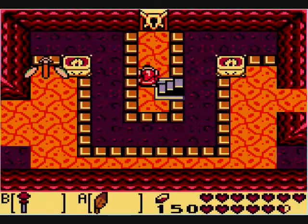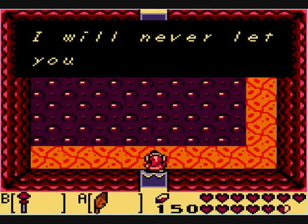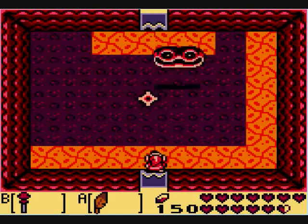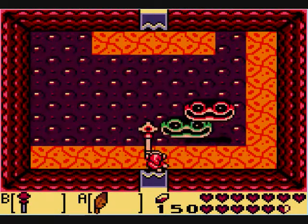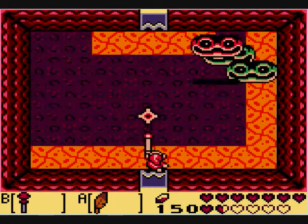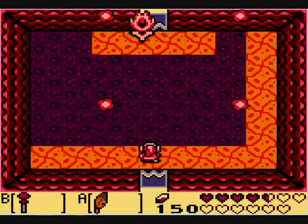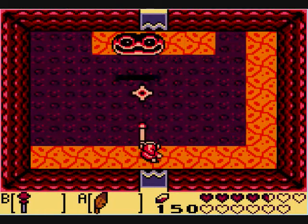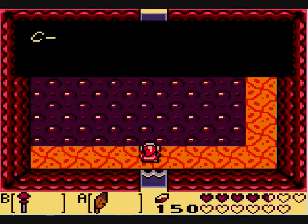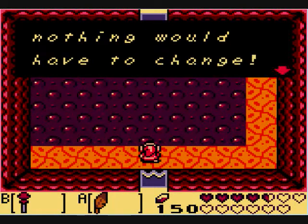And now we're at the boss. This boss is even easier than the last one, except I can't kill it as fast. All you need is the fire rod — you don't even need to switch out your sword. It's like a floating face — it's weird as hell. Second face, and it's dead. Told you it was fast. I didn't even have to move.